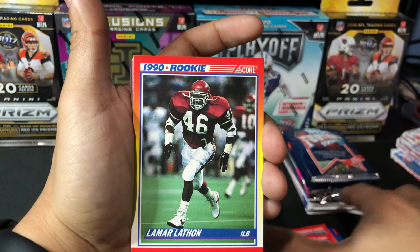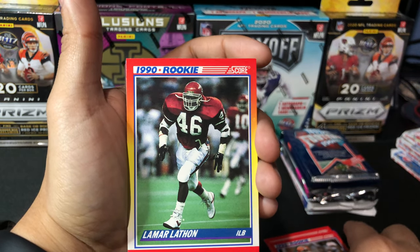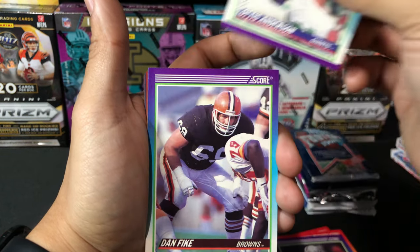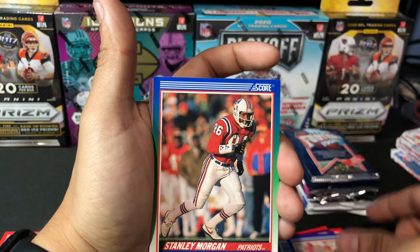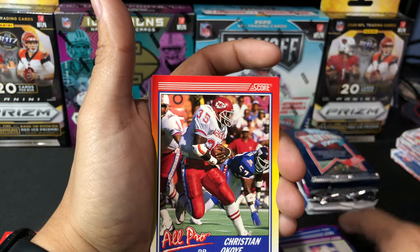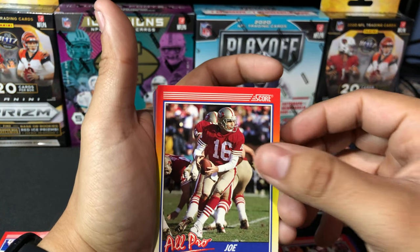Jeff George. Lamar Latham — look at how huge these dudes look, man. Crazy shoulder pads — that guy looks like a monster. 1990s rookie monster right there. Terry McDaniel, Otis Anderson, Dan Fike, Anthony Carter, Stanley Morgan, Mark Robinson. We have an All-Pro — Christian Okoy. A Joe Montana All-Pro — there you go, Joe Montana All-Pro scorecard right there. That's a good hit.